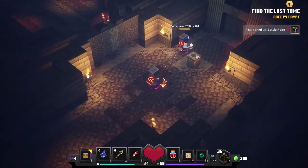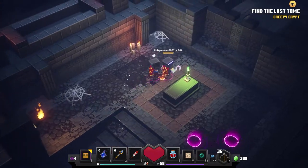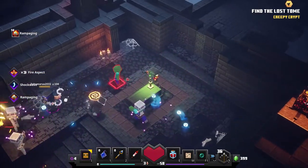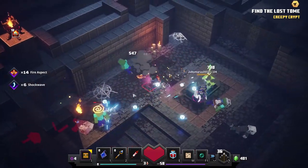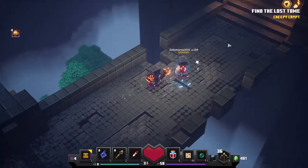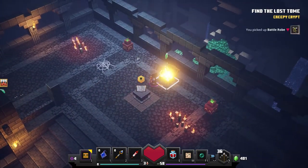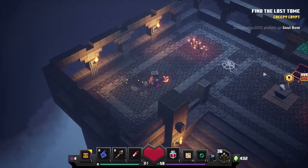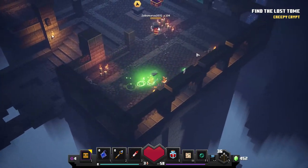You get some mobs later on that have heal allies in an aura - I had seven of them all healing at once so you had to stun them. I think the hardest thing in the game, to be honest, is depending on the combination of enchantments you get on those guys. You can get some lethal combinations like fire trail and gravity pulse, so they have fire underneath them and then just pull you in.